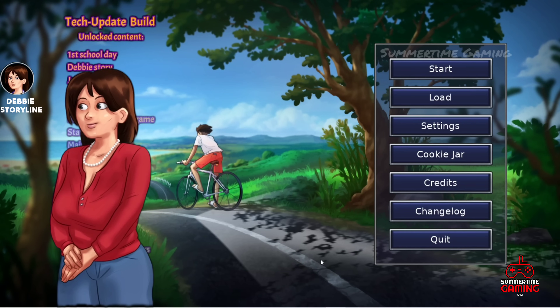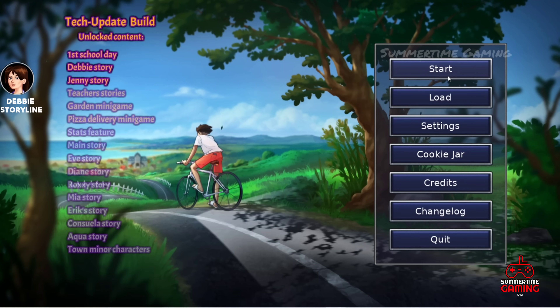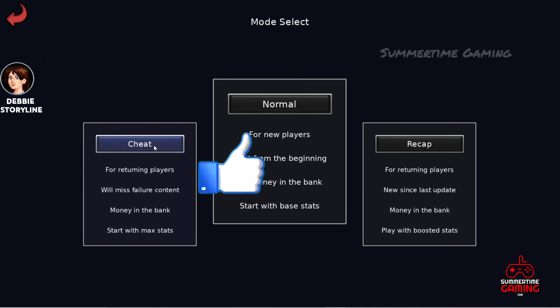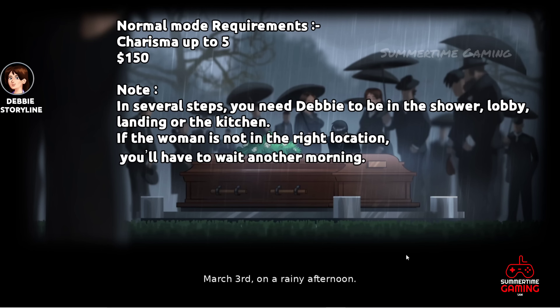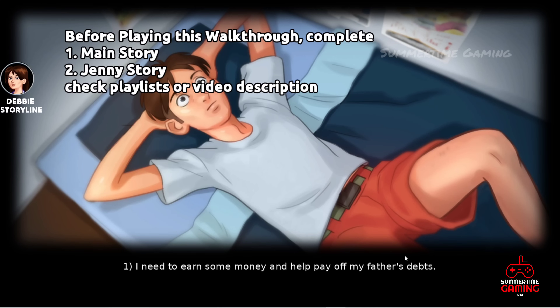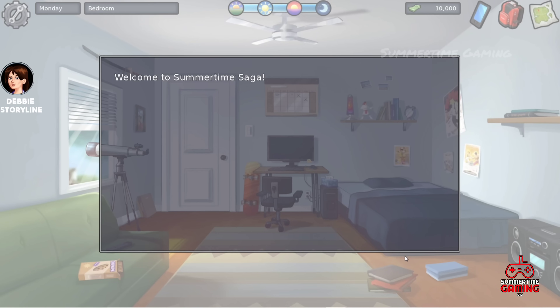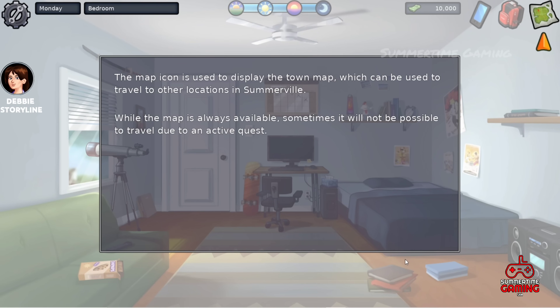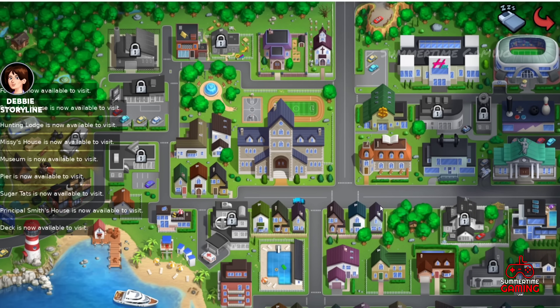Hello guys, I am Sam and today we are going to do the complete walkthrough of Debbie, the latest Summertime Saga tech update. Watch the video till the end. If you are new to my channel, make sure to subscribe and press the bell icon. We are going to play in cheat mode. If you are playing in normal mode, these are the requirements which should be met. I would suggest to play the main story first, then Jenny's story, and then this storyline.